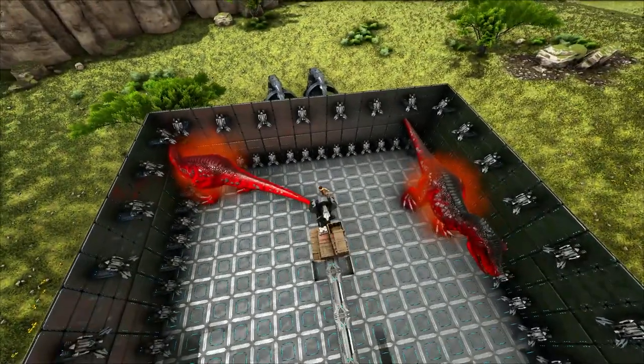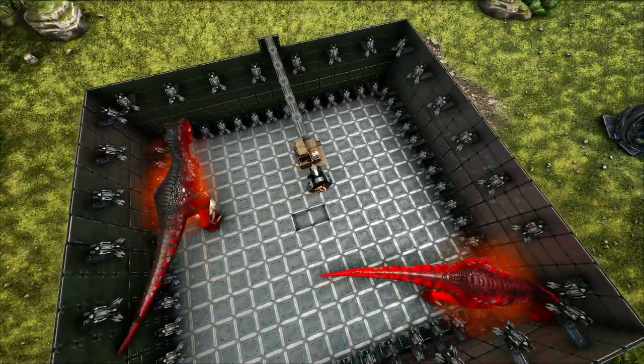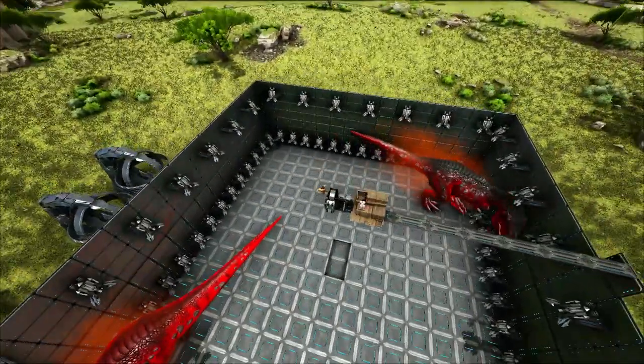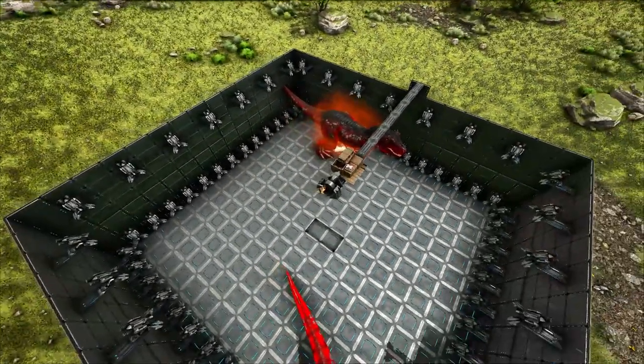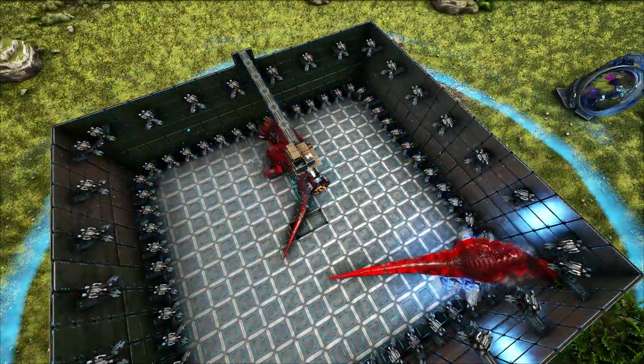So this is our death pen. We started off small for the Alpha Raptors, we had to extend it a little bit for the Carnos, and I'm thinking once we get 50 Rexes in here we're going to have to extend it again. But we're going to try it out to start with. We'll turn the power on - these turrets are going to kill these rexes. Oh my god they're strong.